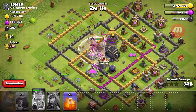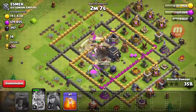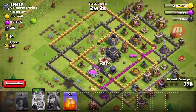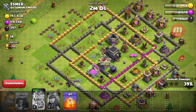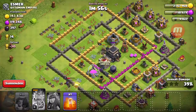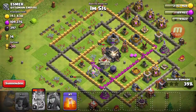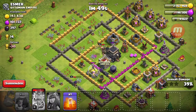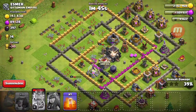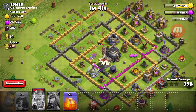I think that Archer Queen is going to grab us some loot, and my Barbarian King — nice. That bomb tower just absolutely wrecks whatever is in its way. My Barbarian King is going to grab the Town Hall — hopefully with enough time. Nope, we're not going to have enough time. That was me using the Battering Rams.